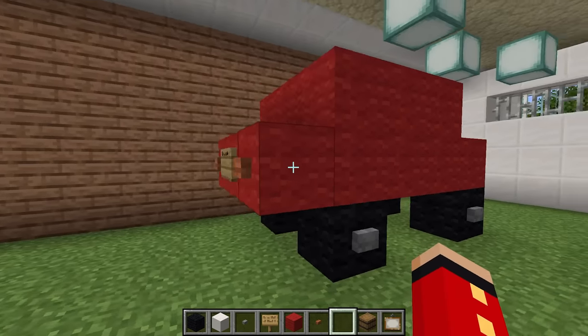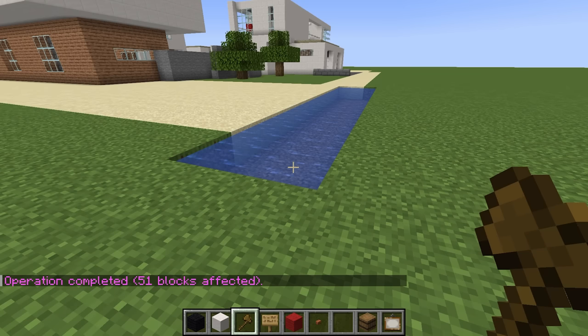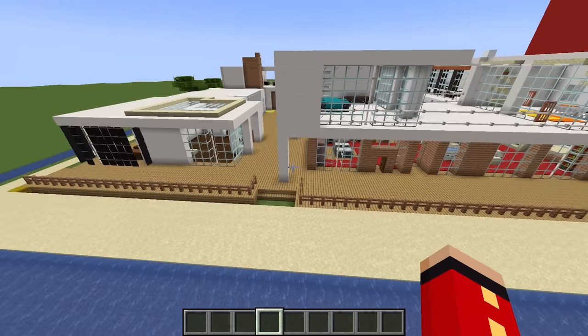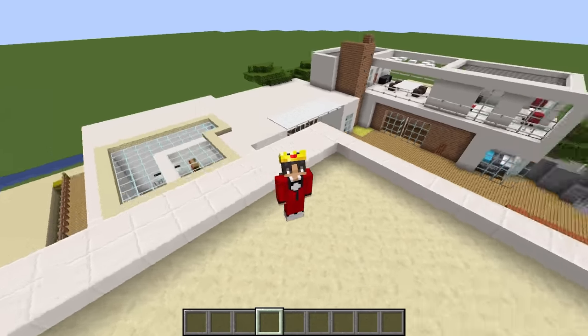This looks awesome. Since this is a beach house, we need to start making the surroundings look like a beach. So what we need to do is set the outside of the house with water, and boom, this looks a lot better. Now we're basically done customizing the house — we have like two more minutes left, but I'm just gonna tell Wudo we have like 30 seconds left.